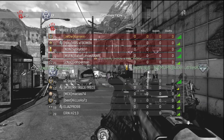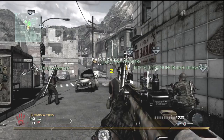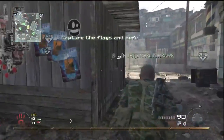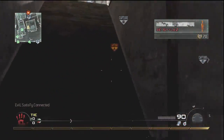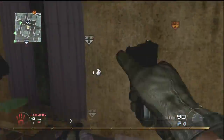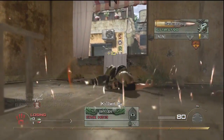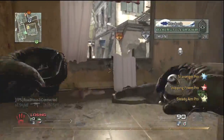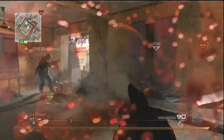Hey guys, what's up, it's Curran. This is the M9 nuke, and I hope you guys liked it, because the M9 nuke was one of those nukes that I got so close so many times. I got some crazy clips, but I ended up getting it here on Favela. Favela is definitely, if you had to decide on what the most close-quarters map is, it would definitely be this map.